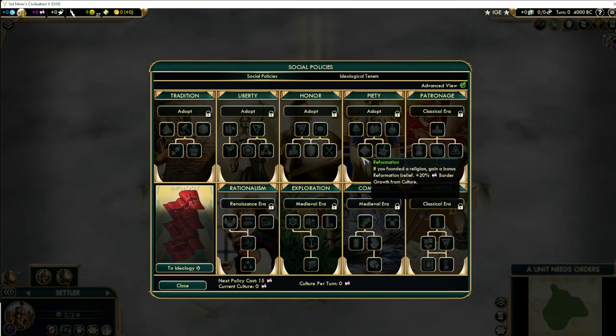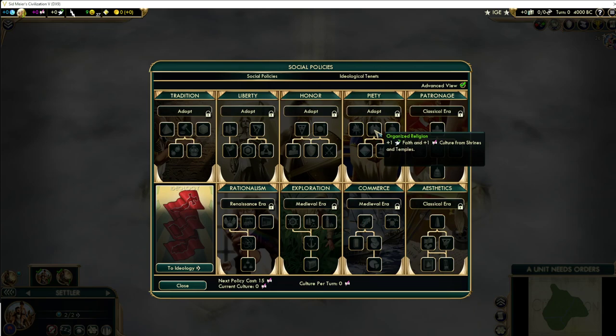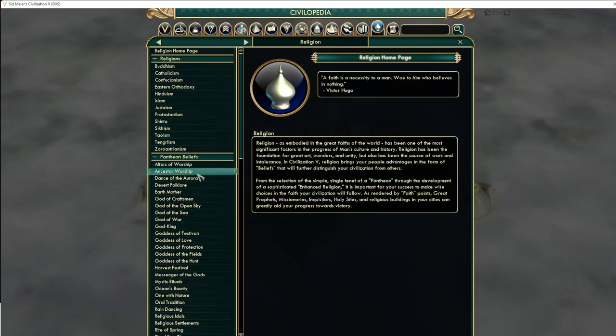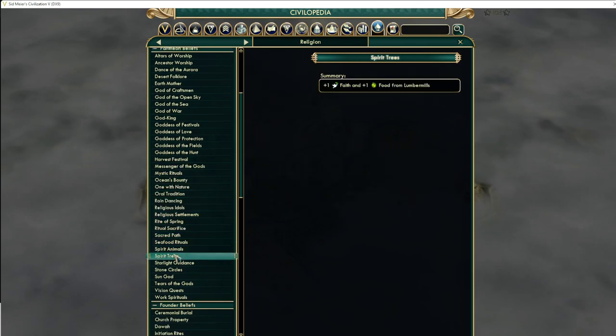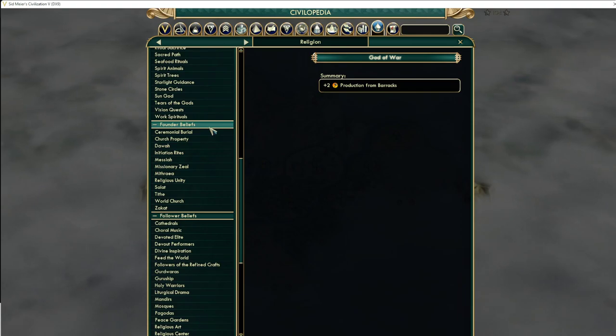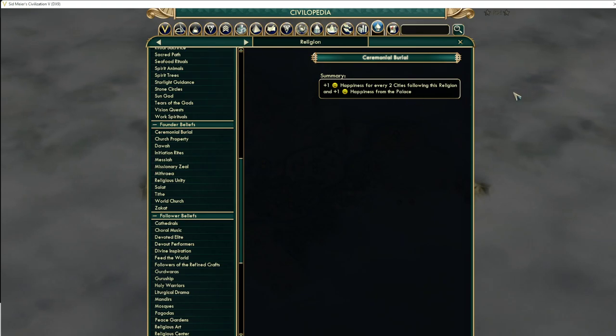So what are some things we want to do when we take piety? We're going to be building our shrines and temples. It's likely that prior to opening piety we only have a shrine in our capital, and that's totally fine. Our religion is going to be late, so what kind of things are we looking for? If we have barracks hammers, God of War is most commonly what you're going to be taking as a pantheon for honor. One of the worst parts about honor is the happiness problem, so ceremonial burial is the most obvious choice, but realistically we're going to get the last religion and it's unlikely the liberty player wouldn't have taken it.